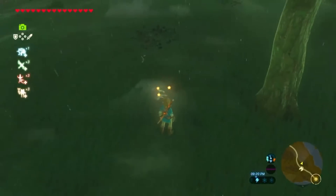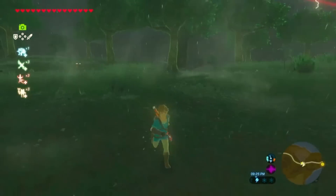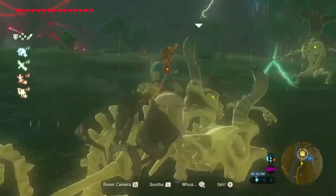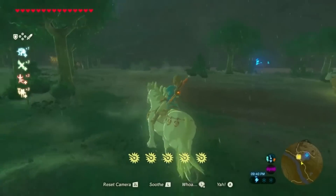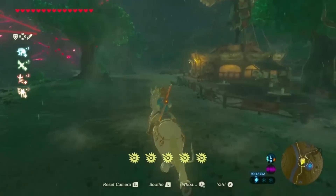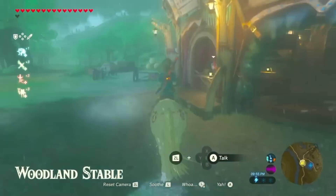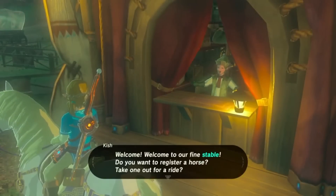For those who haven't played Phantom Hourglass, Oshus is the guardian of the sea that takes the form of a giant whale, much like the Hebrew Leviathan. After being attacked by the evil phantom Bellum, he was forced to hide and took the form of an old man. There are two major factors here: one, Oshus is one of the two major characters that take the form of a baleen whale, with the other being Levias from Skyward Sword. Two, the reason this isn't Levias is because the Hebra Leviathan is encased in ice, aka frozen water. Oshus is the only one of the two baleen whales in Zelda that are related to water. But that's legitimately just a theory.